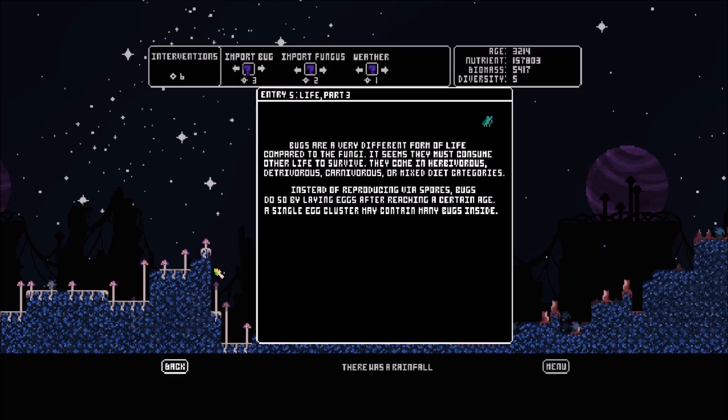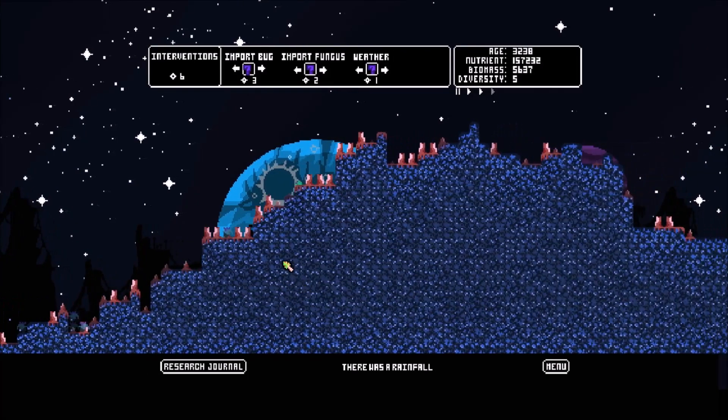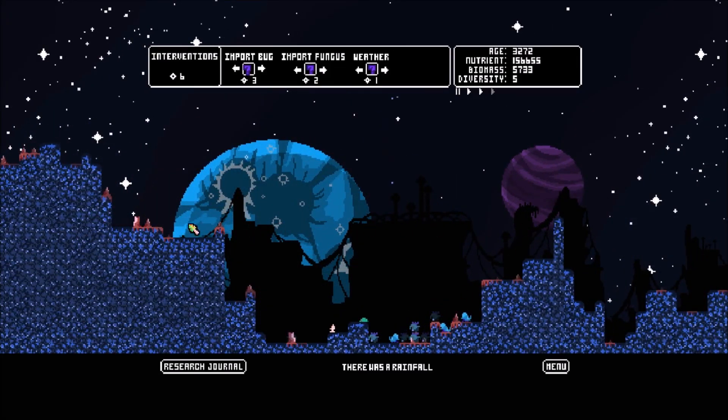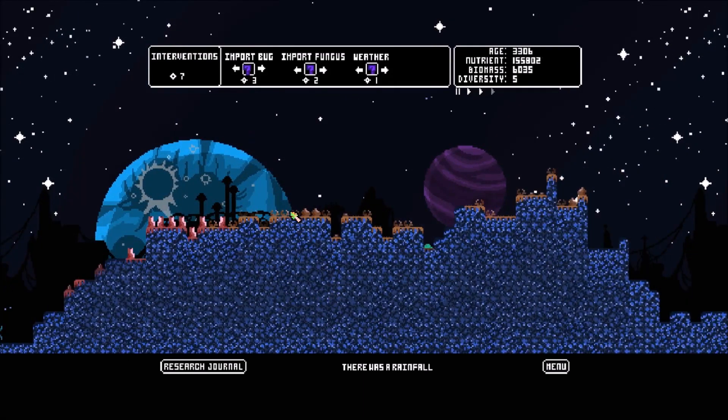We've unlocked journal entry five: 'Bugs are a very different form of life compared to fungi. They must consume other life to survive. They come in herbivores, detritivores, carnivores, or mixed diet categories. Instead of reproducing via spores, bugs do so by laying eggs after reaching a certain age — a single egg cluster may contain many bugs inside.' Okay, interesting. I guess the goal now is to figure out which ones are what.